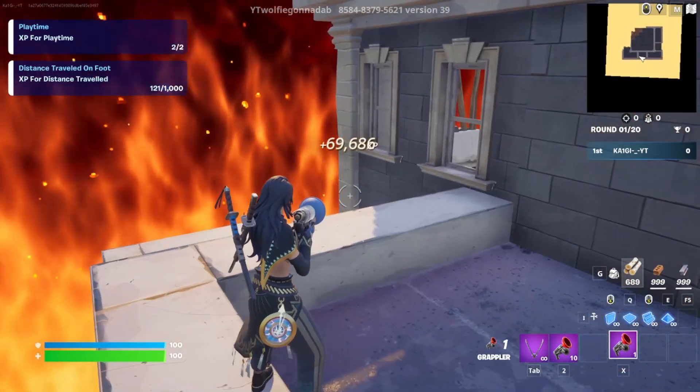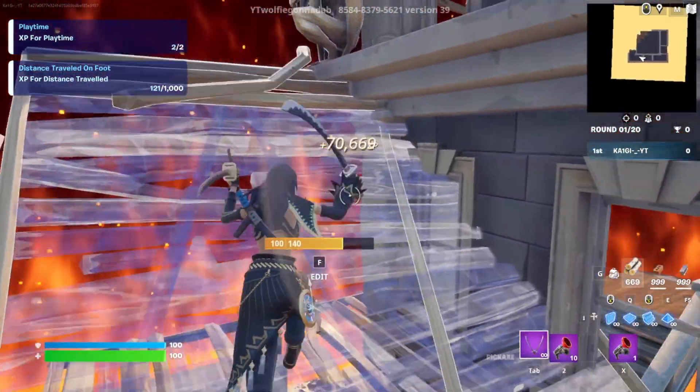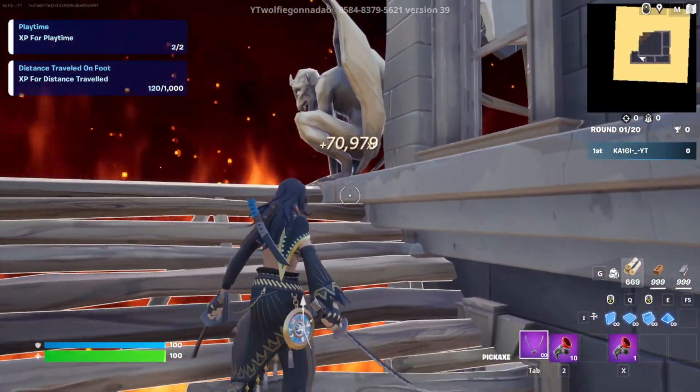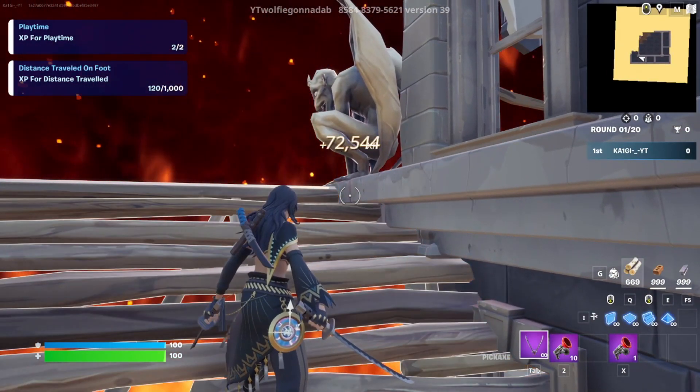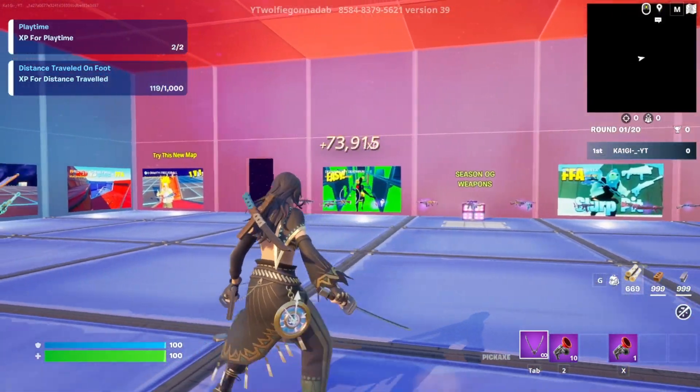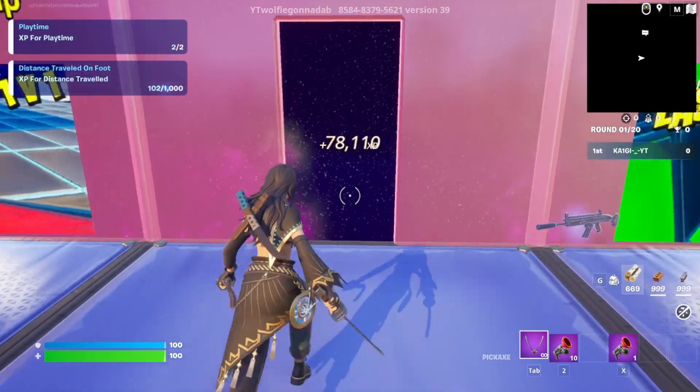This time we're gonna grapple all the way up on this ledge right here. Once you're on the ledge, get your floors out — place one here, place a ramp here, and right here on this gargoyle on the ledge is our next button. Go ahead and collect that — it will spawn us back again and continue to reward us with even more amazing XP.